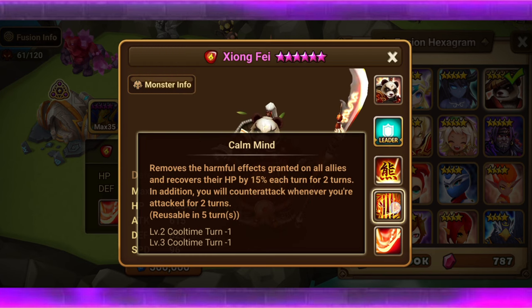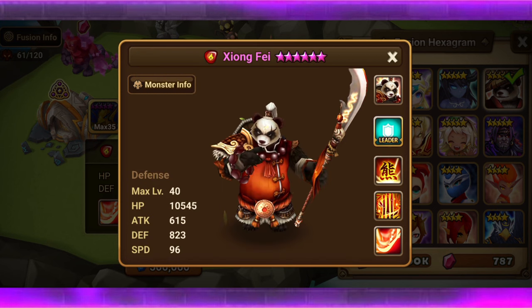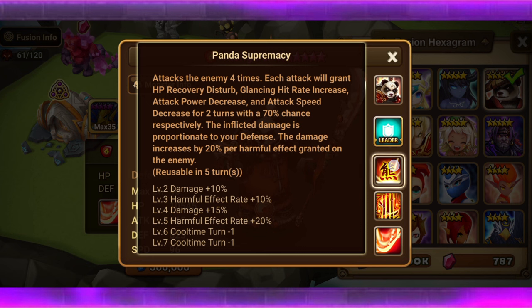The second skill is called Calm Mind. Third skill is called Panda Supremacy — attacks the enemy four times, again a multi-hit, good for Dark Rift Beast. Each attack will grant HP recovery disturb, glancing hit rate increase, attack power decrease, and attack speed decrease for two turns with a 70% chance, respectively. The inflicted damage is proportionate to your defense, and the damage increases by 20% per harmful effect granted on the enemy. This goes from every five turns to three turns when fully skilled up.